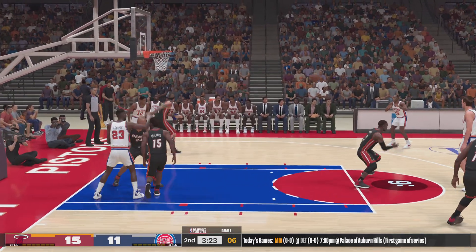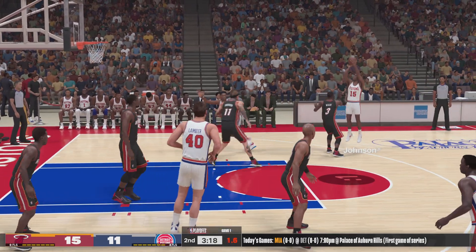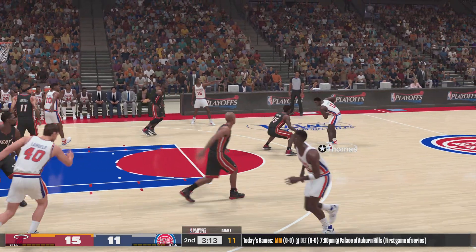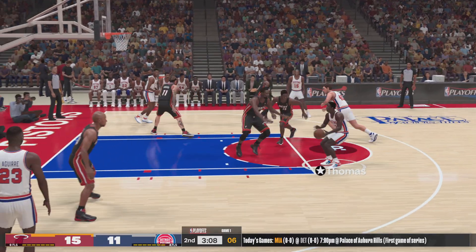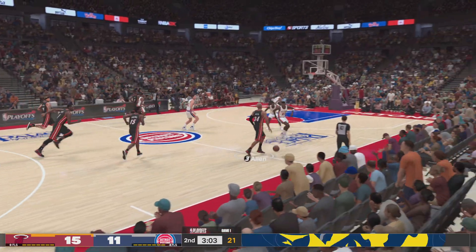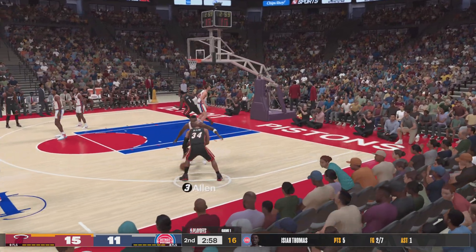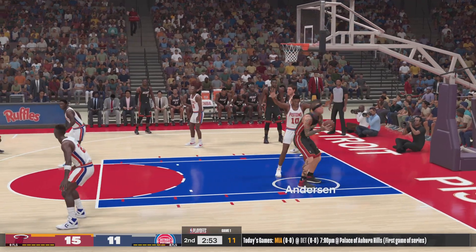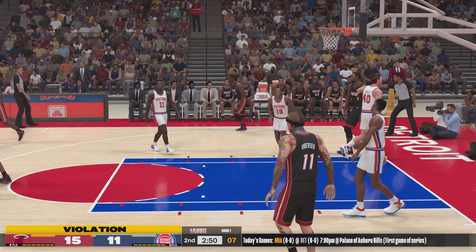There's Aguirre — kicks it out to Johnson, six to shoot. Rodman sets the screen for Johnson — the offensive rebound. Outside Thomas, tries again — it's hauled in by the Heat. Maybe there are ways to contribute that don't involve shooting the basketball — that's the best way he can help them win. Allen passes to Anderson, kicks to Bosh — out of bounds, Detroit takes possession.